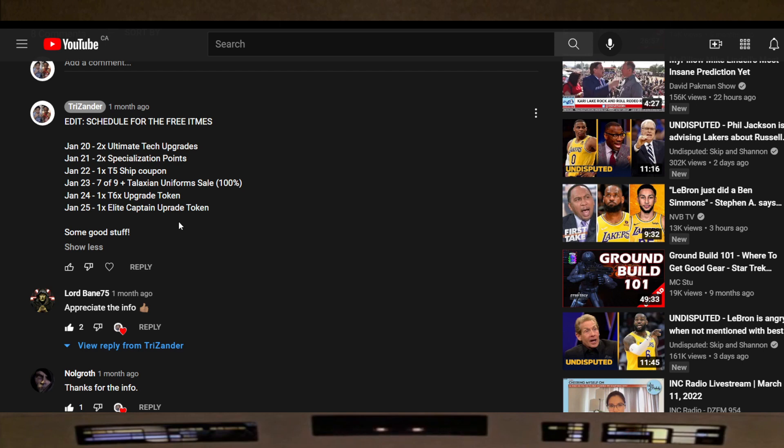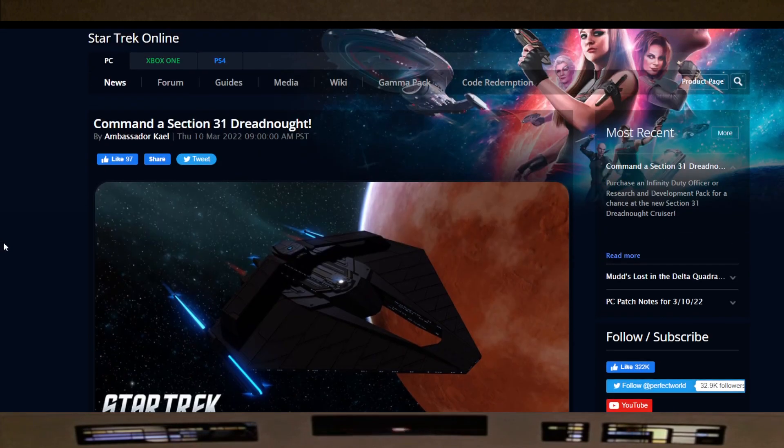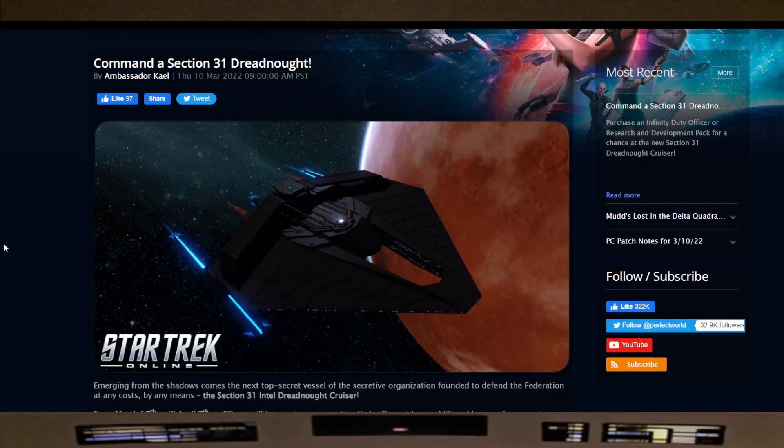And then after the Red Shift, new episodes — yes! And then we can see Janeway on the console bridge. So there's that. Moving on to the next thing: this came out of nowhere — there's a Command Section 31 Dreadnought.